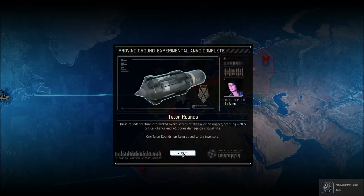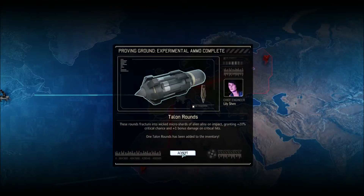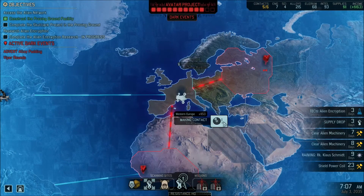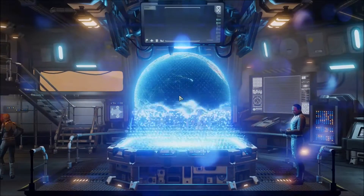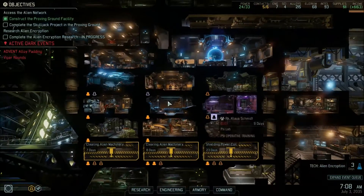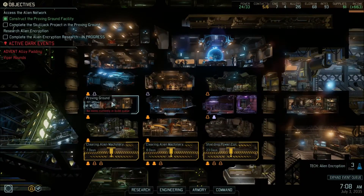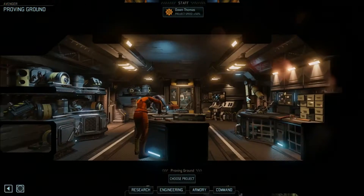Talon rounds. Very good. 20% critical chance and plus one bonus damage. Do we still have some things going on in the Proving Grounds? No, we don't.